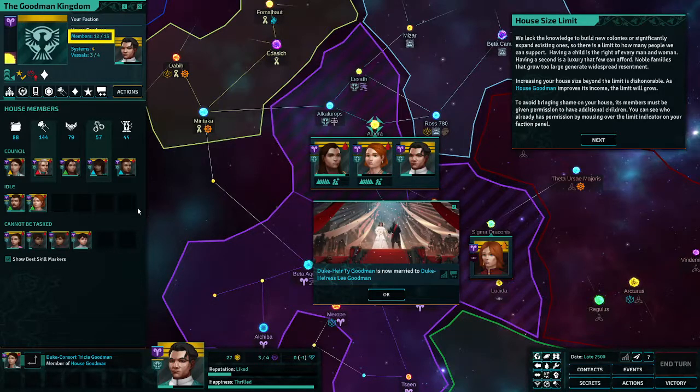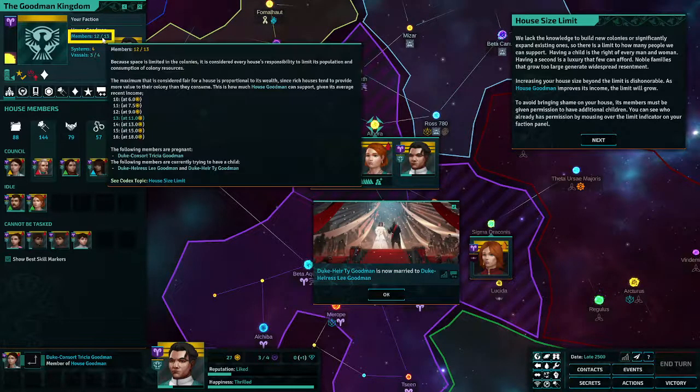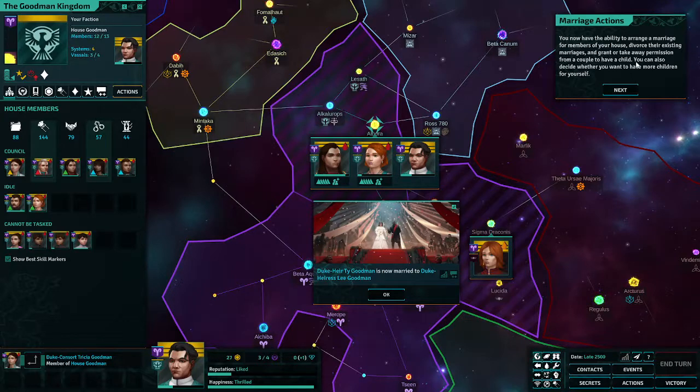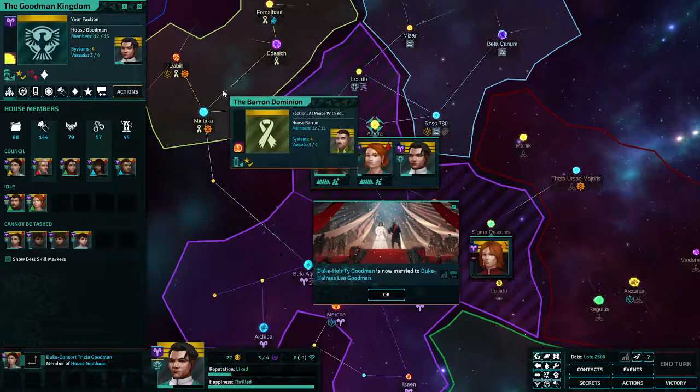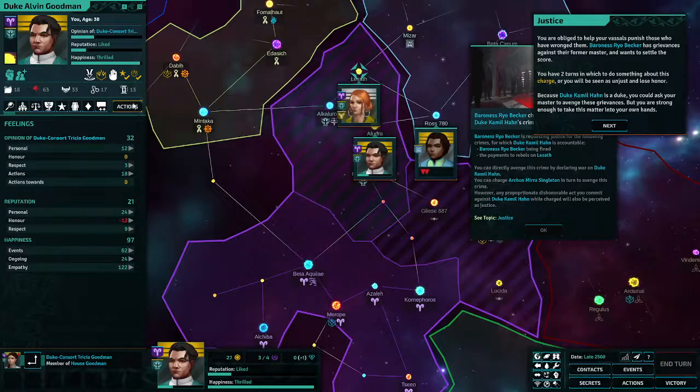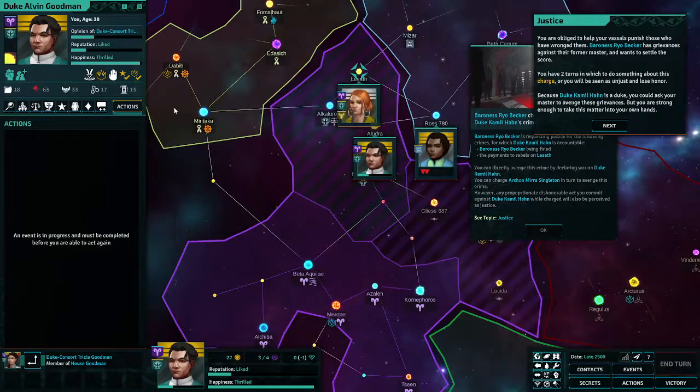Noble families that grow too large generate widespread resentment. To avoid bringing shame on your house, members must be given permission to have additional children. I have 12 out of 13 family members. You can arrange marriages, divorce existing marriages, or grant and take away permission from a couple to have children. As a Duke you are obliged to help your vassals punish those who have wronged them — Baroness Ryle Becker has grievances against their former master.